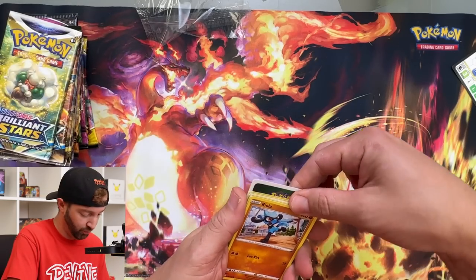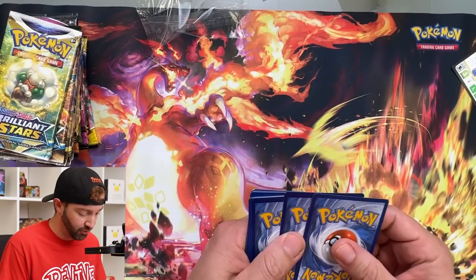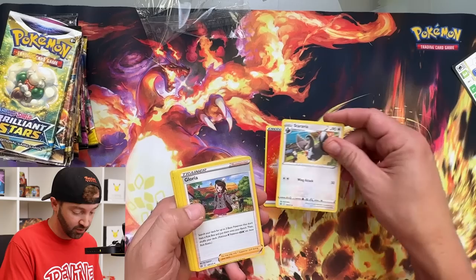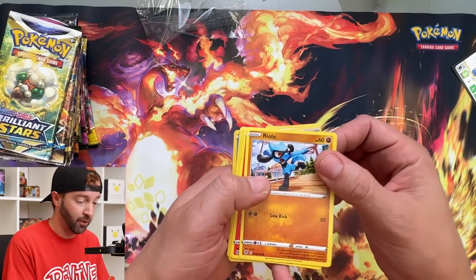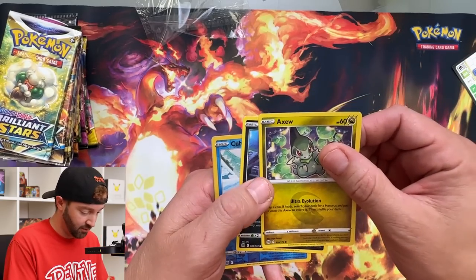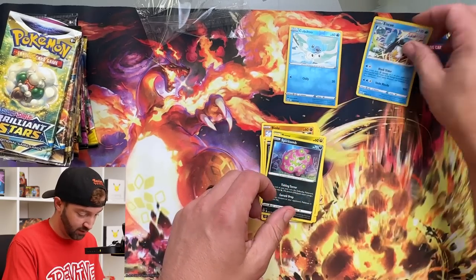Going into Brilliant Stars. There's a code card. Lately I've been getting ahead of myself on work — totally missed an upload on this channel Wednesday, so I apologize. Cards: Ryulu, Magmar, Impidimp, Axew, Spirigatito, Cubchoo. And Eiscue — how do you say it? Tell me.